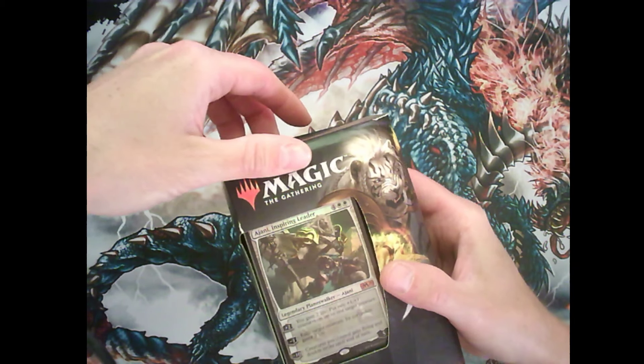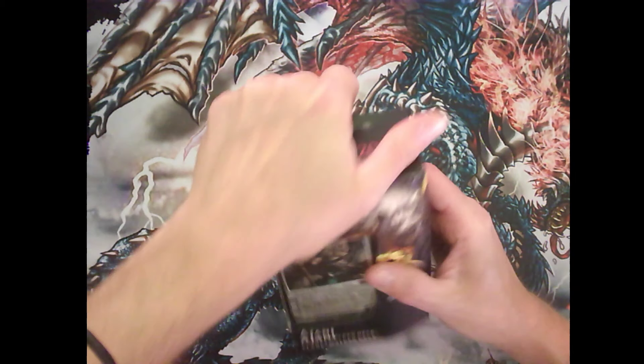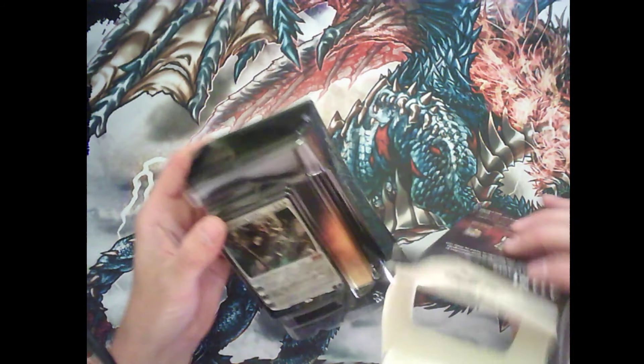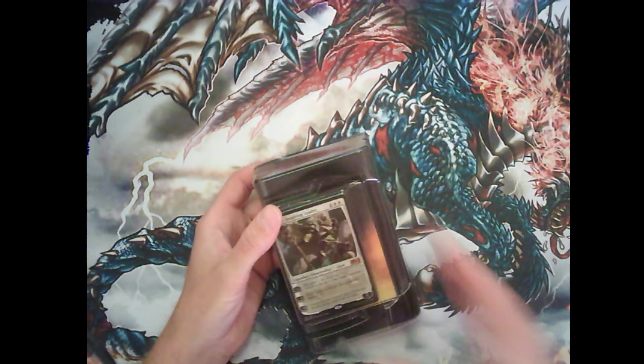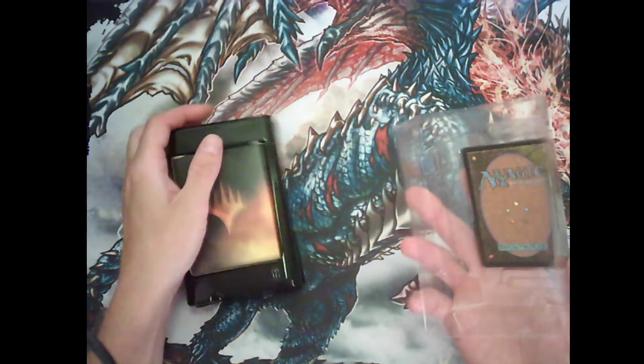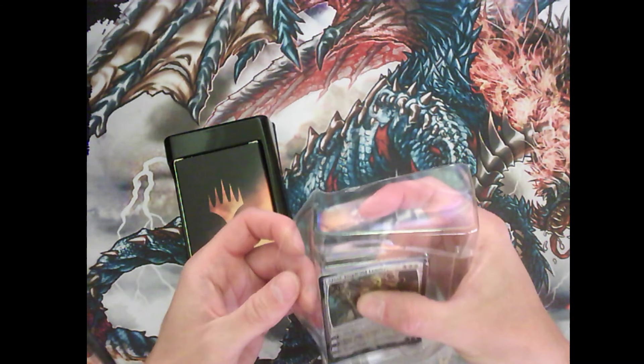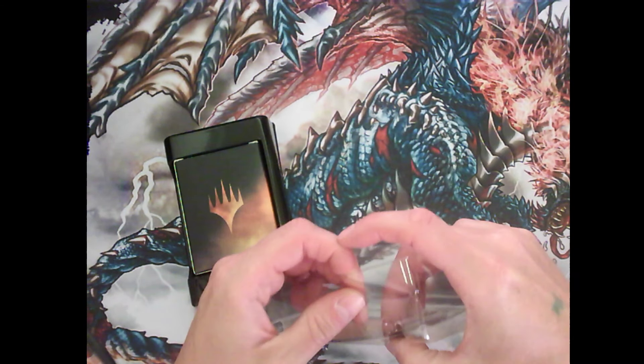Inspiring leader. Interesting. Out of the box, nothing in there. Plastic — let's get rid of that. And how do we actually get these cards out without bending them? Is there a trick?